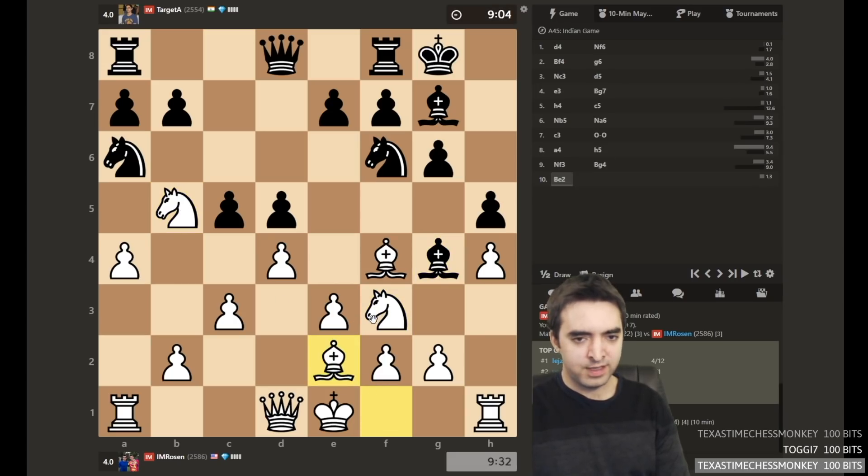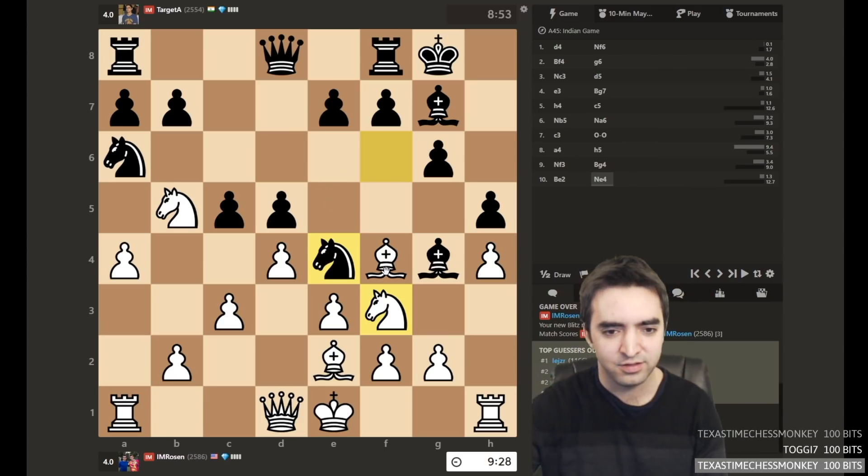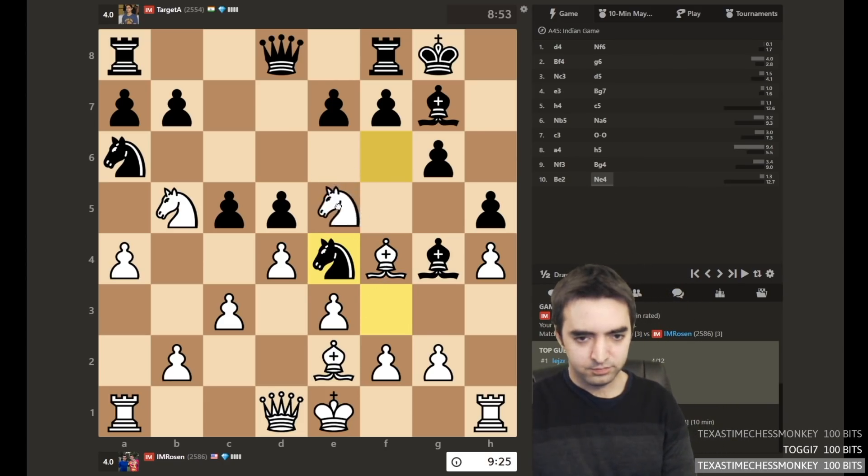Bishop e2, very natural. I remember studying this with the engine, like these structures, and I remember the engine was giving some knight g5 idea. I don't know if that makes so much sense though, because knight e5 is a bit more centralized. So black plays knight e4. I think I'll go for knight e5 anyway.